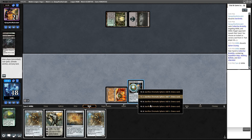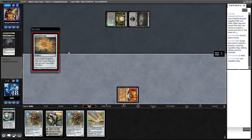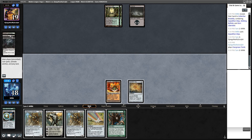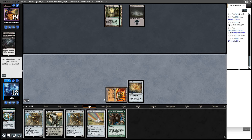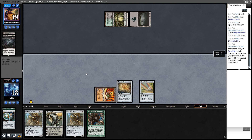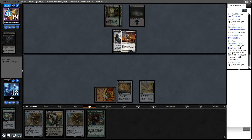Walking Ballista off the top — not a good draw. I don't hit a land; I just play Map over Star. If we draw another Tron land, we can get Tron online. He can return this at any time. Of course we get punished for not playing Star as well. He basically has lifelink, so we've made a 4/4 lifelink. The Inquisition takes away our Stirrings.